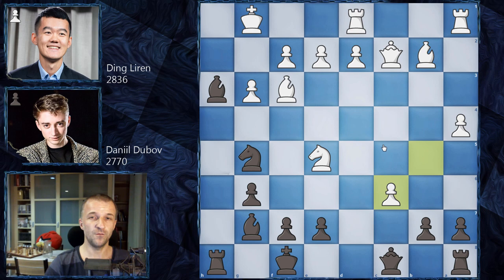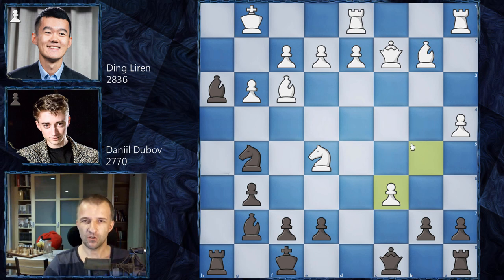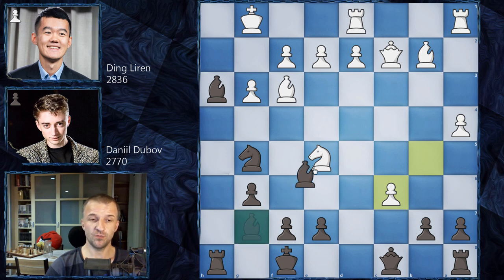This definitely was an issue, as he didn't have as much time to calculate all the variations as he should. Here he actually missed something and played B takes on C6. Feel free to pause the video and find the winning continuation for Black while I enjoy my cup of tea.